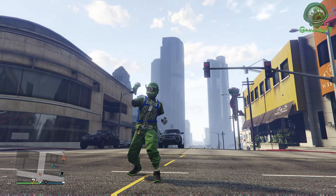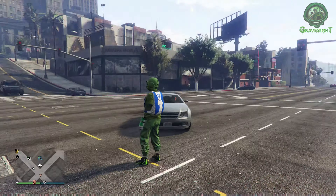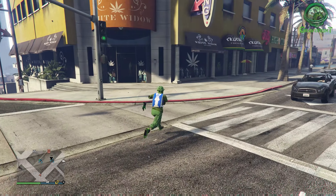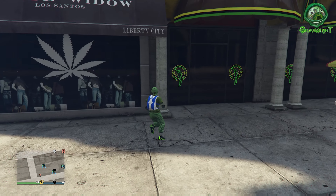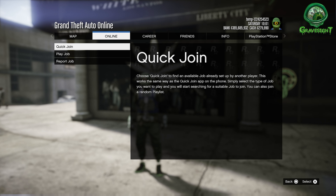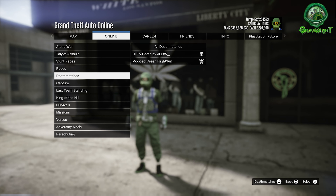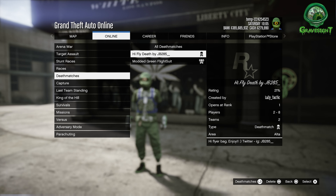Welcome to the channel. If you have not unlocked the High Flyer parachute in GTA Online, I'm going to show you how to do that. Go down to the description below — there's going to be a job link for PlayStation, but this is not a modded job. You can do this on Xbox and PC as well. Someone has gone into the deathmatches and made this job, so once you bookmark it, go into your bookmark jobs and start it up.